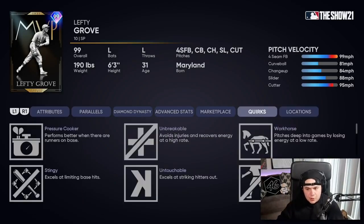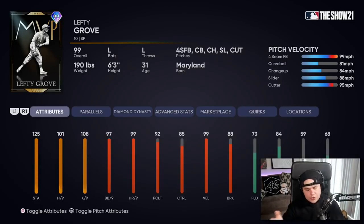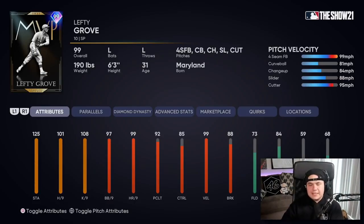That four-seam with 99 velocity does get outlier. He's got 101 hits per nine and 125 stamina. He's got a little bit of a longer windup, but once again, with pinpoint pitching, if you can locate with him and mix the pitches well with the cutter, the slider, and the outlier fastball, he might actually be good this year.